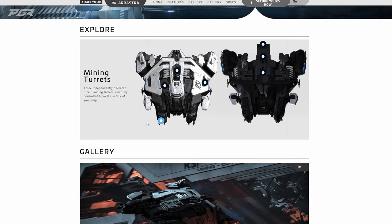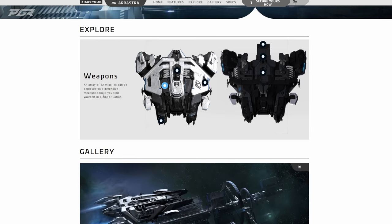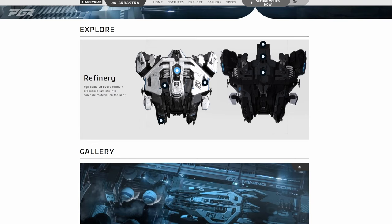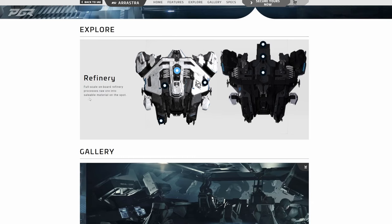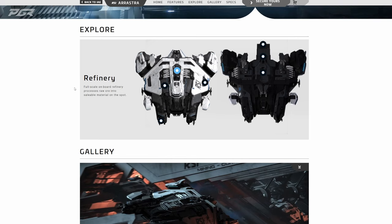For weapons, an array of 12 missiles can be deployed as a defensive measure should you find yourself in a dire situation. On the refinery side: full-scale onboard refinery processes raw ore into saleable material on the spot, which is one of the huge advantages — refining its own ore and essentially making all that money while out on the field.